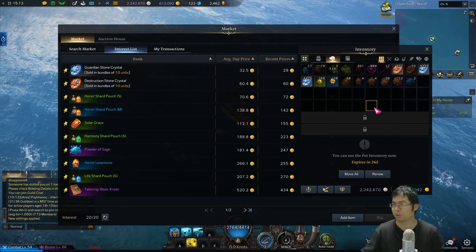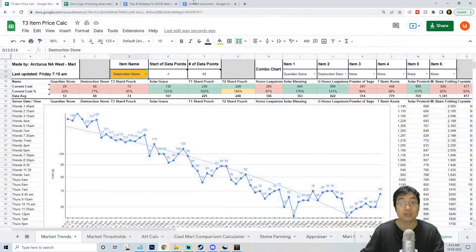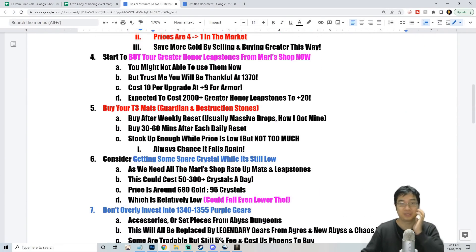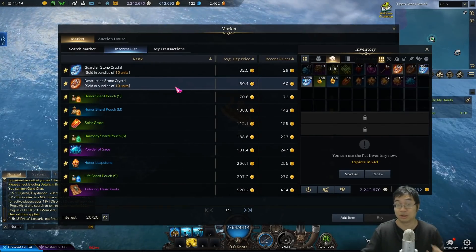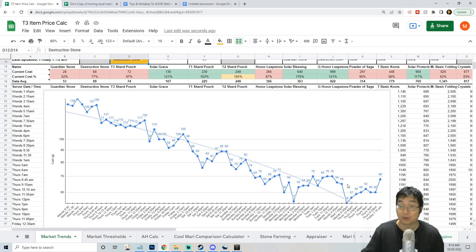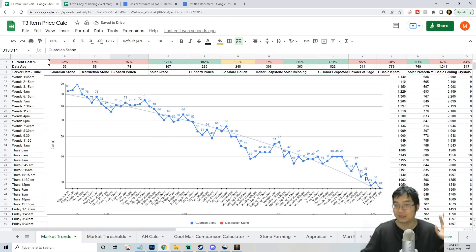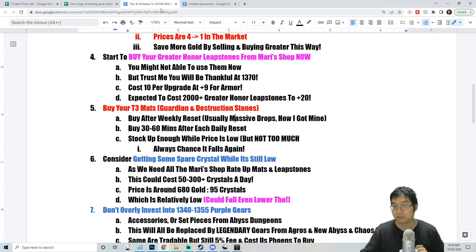I also recommend buying destruction stones and guardian stones at two key timings each week. One is right after the weekly reset — prices drop pretty massively then, which is how I stocked up a lot of mine. You can see graphs tracking item pricing: on the last weekly reset the price dropped sharply, then climbed during the week. Guardian stones are around 29-30 gold now on my server and have been dropping steadily.